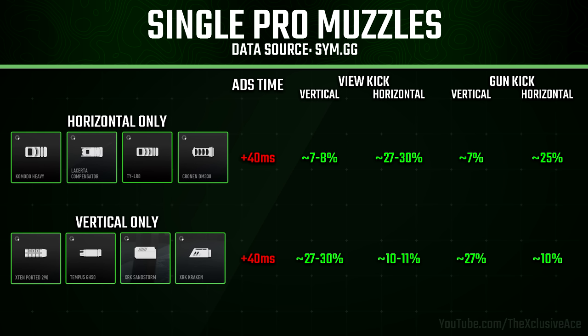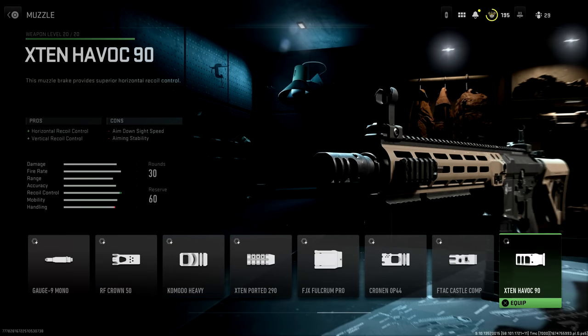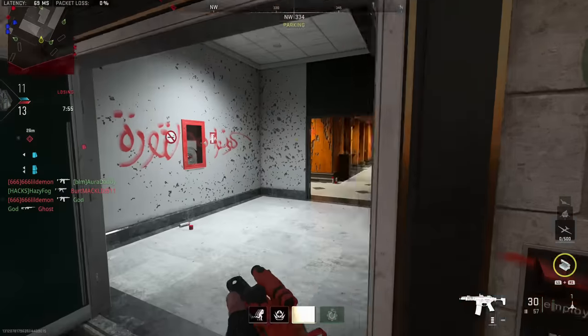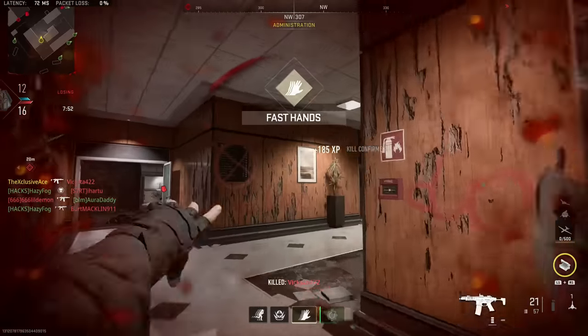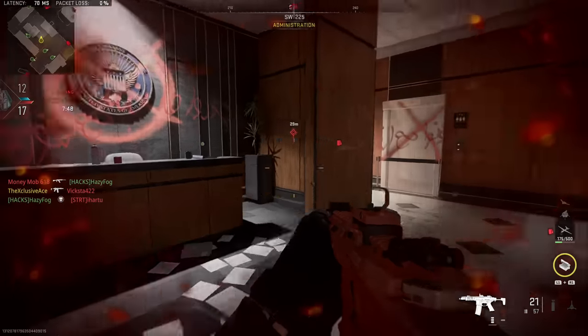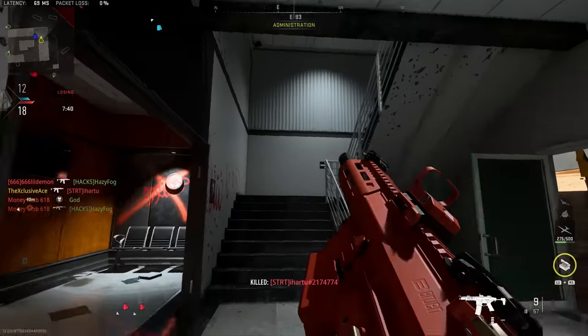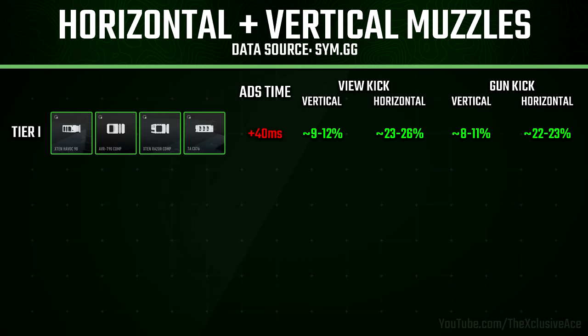Those are the ones at the extreme ends of the scale where you want the best possible horizontal or vertical recoil control. Now let's talk about the ones in the middle — the horizontal and vertical recoil control muzzles, where horizontal is stated first in the pros and vertical second. With these, you get more improvement to horizontal recoil than vertical, but there is a balance to be found with different tiers. For tier one horizontal and vertical muzzles, you're looking at roughly 22 to 26% improvement to horizontal recoil and about 8 to 12% improvement to vertical.